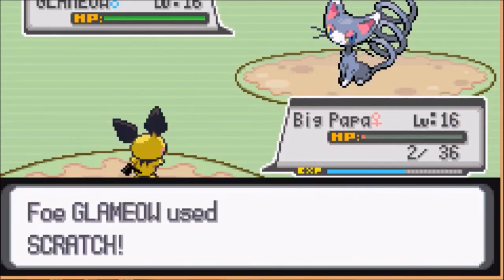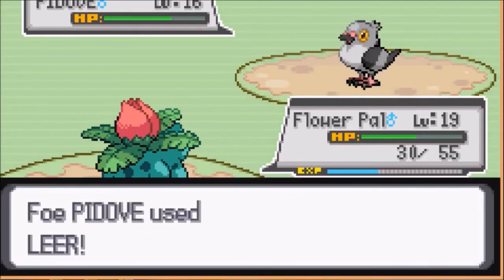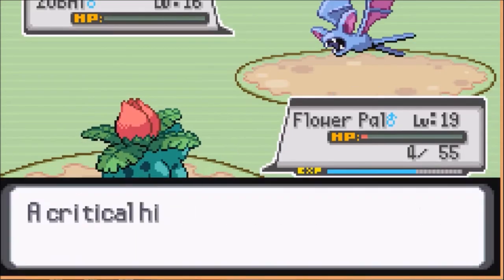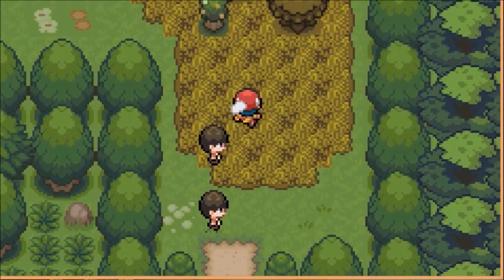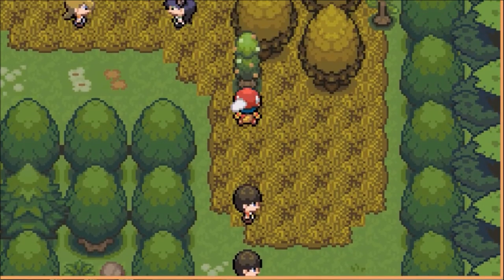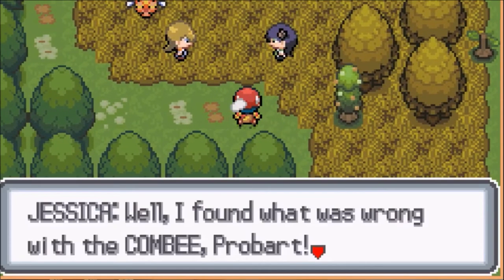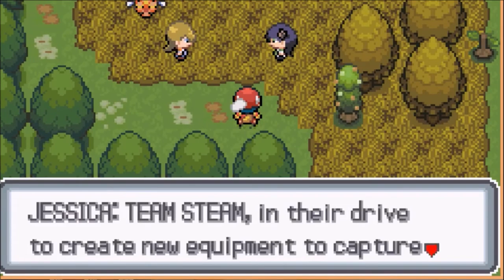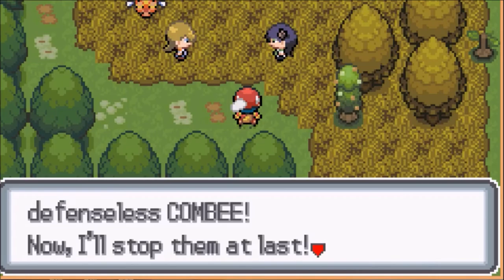I hope I don't have to do anything here as far as battling. Jessica — well, I found what was wrong with the Combi, Pearl Bartlett! Team Steam! In their drive to create new equipment to capture legendary Pokemon, they were testing their inventions on the poor and defenseless Combi! Now I'll stop them at last!